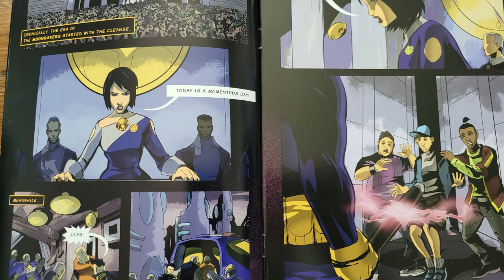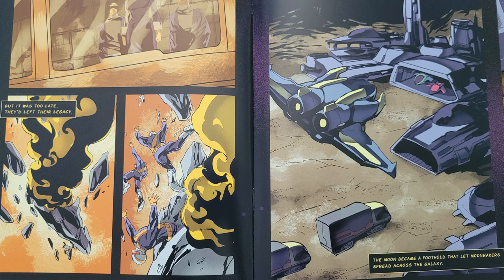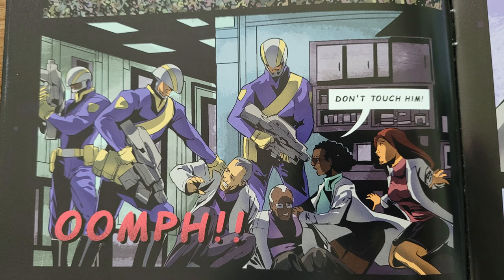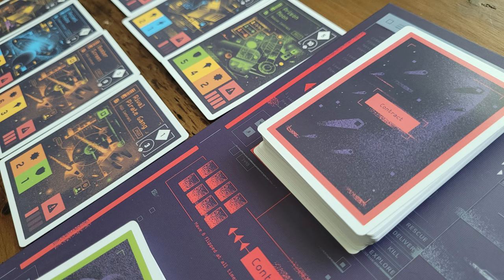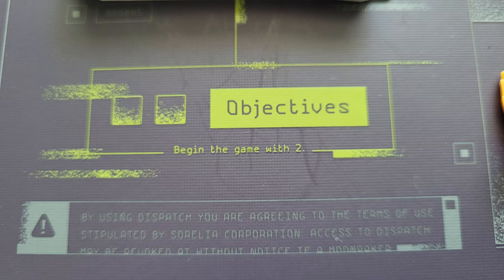So in Moonrakers, you're trying to get to 10 prestige points. There's a comic that explains that you're trying to become the Moonraker's new leader. In order to do that, that's why you need to get to 10 prestige points. So you're going for 10 prestige points, and the way you get those is by completing contracts or completing objectives.